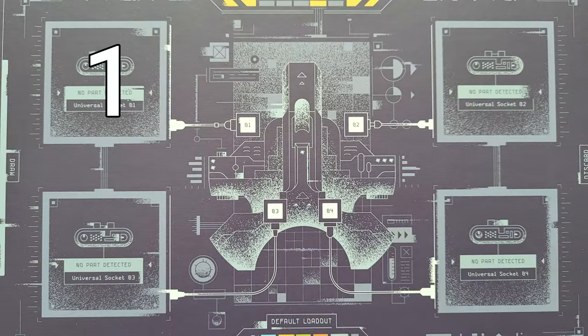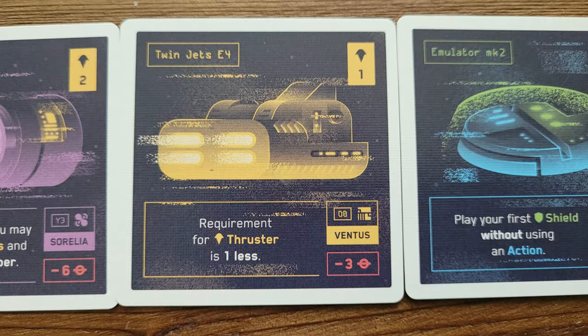If you buy a ship part, you have four ship slots on your little board, so you can only own four at one time. But if you buy a fifth one, you can just discard one you've previously owned. Ship parts give you special abilities that can do drastically different things throughout the game. At the end of your turn, you discard your hand and draw back up to five — or whatever your hand limit may be based on your ship parts — and then play passes to the player on your left.